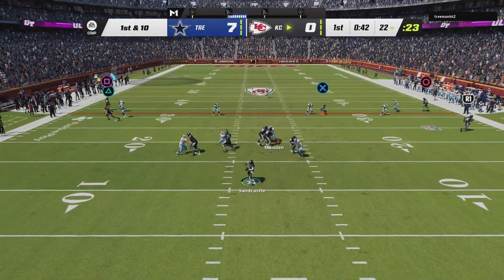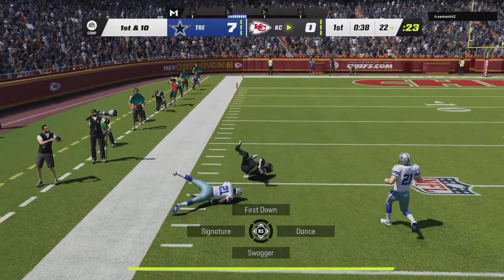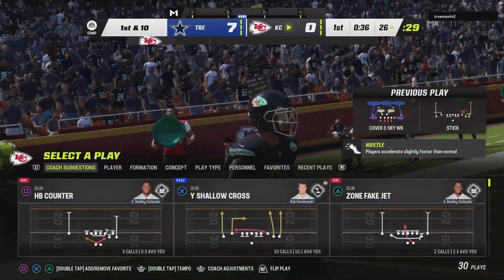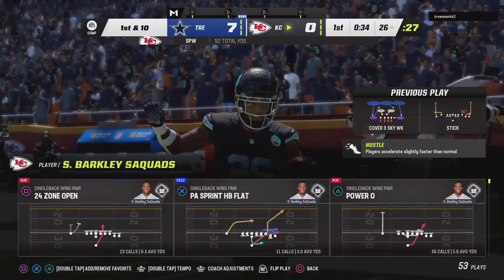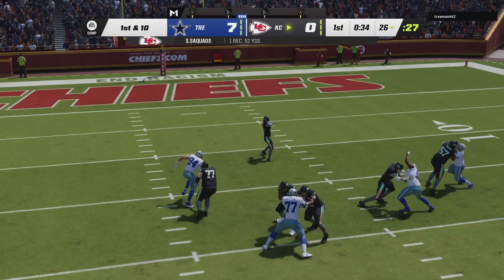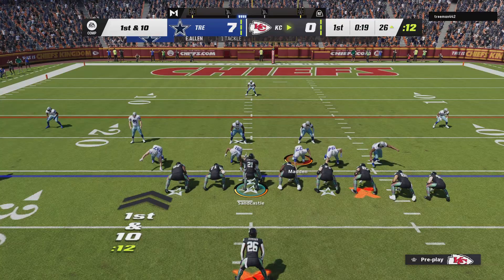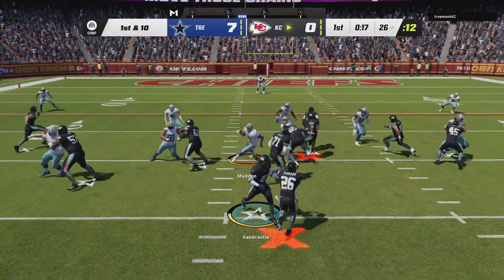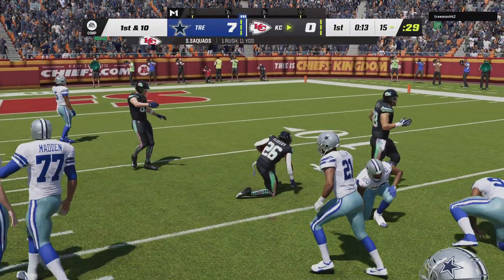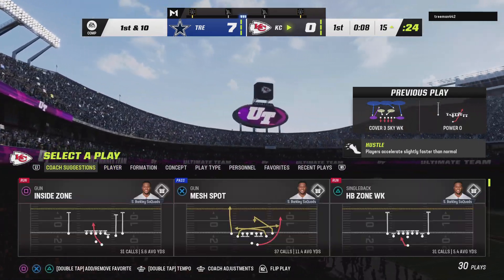They'll come out throwing here to start the drive — taking his shot right away, and that's caught inside the 30. He'll be marked out at about the 26-yard line. Every defensive staff harps on limiting explosive plays — job not so well done there. Most offensive staffs define explosive plays as passes of 20 or more yards and runs of 15 or more yards. They went zooming past that number there, picking up 11 in addition to moving the chains.